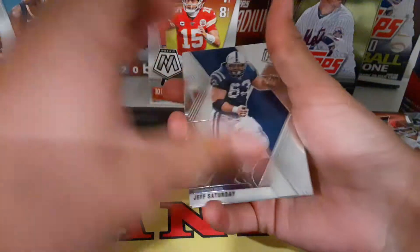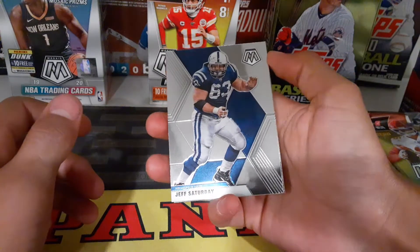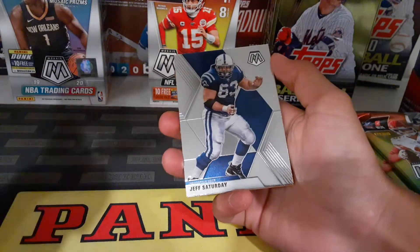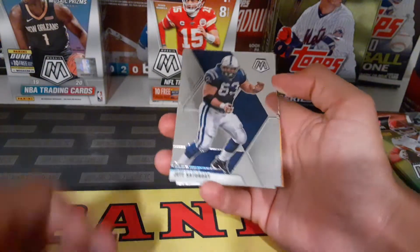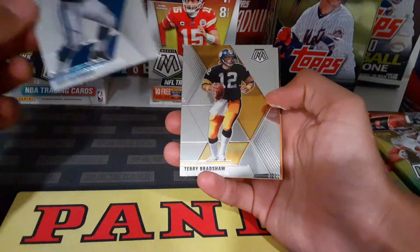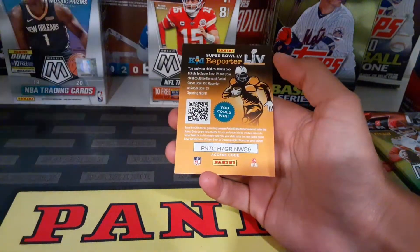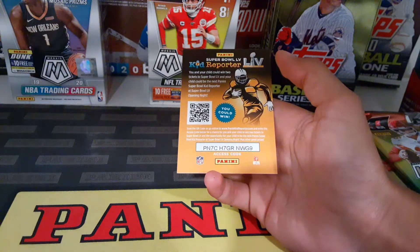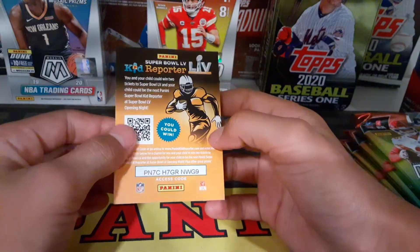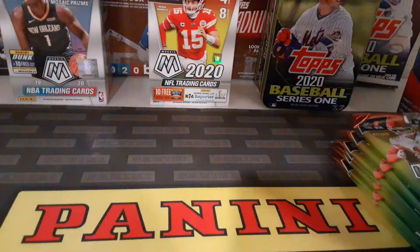We start off with a Jeff Saturday, and the designs are basically the same as how 2020 Mosaic Basketball looks. So we got Jeff Saturday, Terry Bradshaw, Kurt Cousins, and a weird access code card — like a kid reporter at the Super Bowl thing.